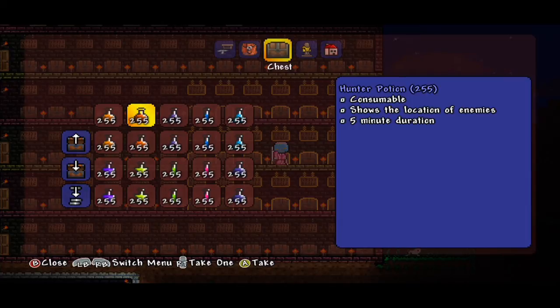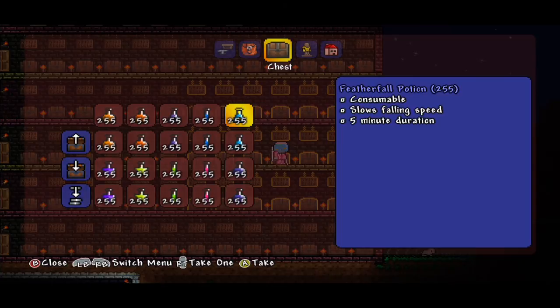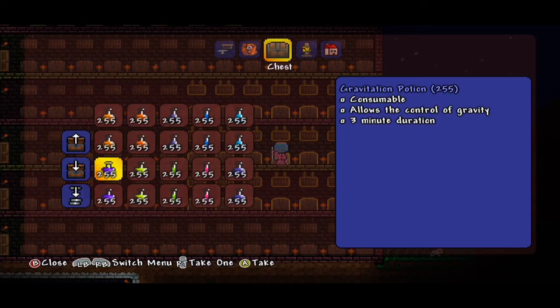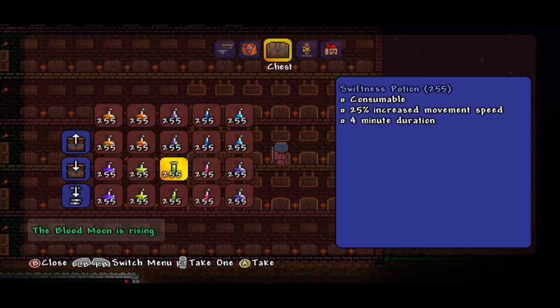The Hunter Potion shows the location of enemies for five minutes. The Battle Potion increases the enemy spawn rate — sounds like a nightmare. Gills Potion lets you breathe underwater for two minutes. Feather Fall slows your falling speed. Gravitation Potion lets you control gravity for three minutes, which looks insane. Thorns Potion means attackers who make contact with you will take damage.